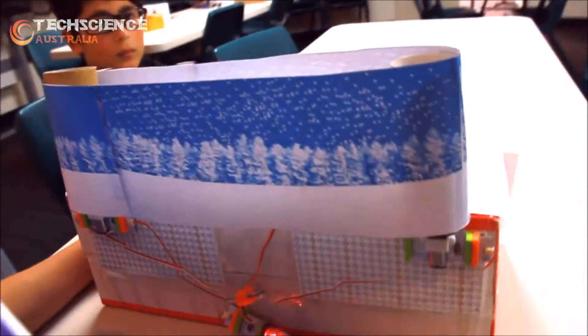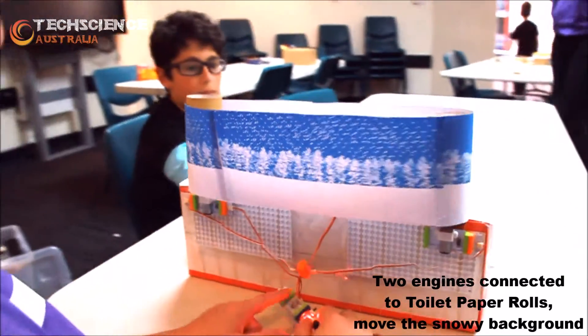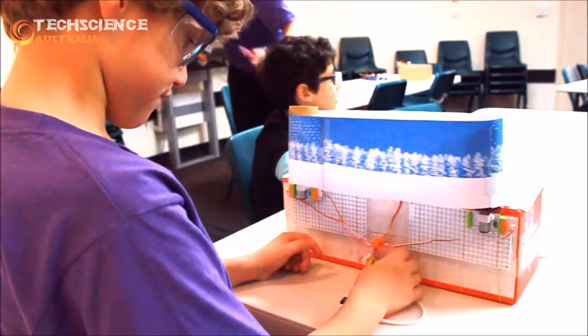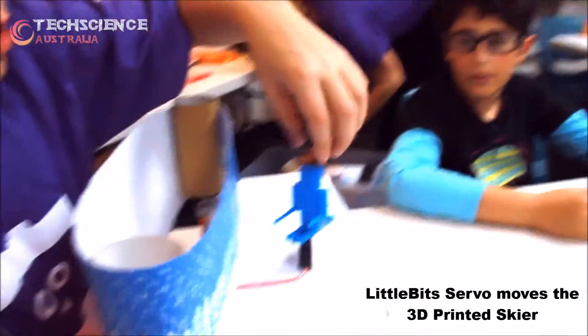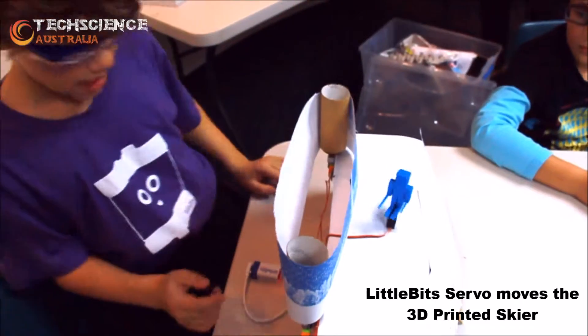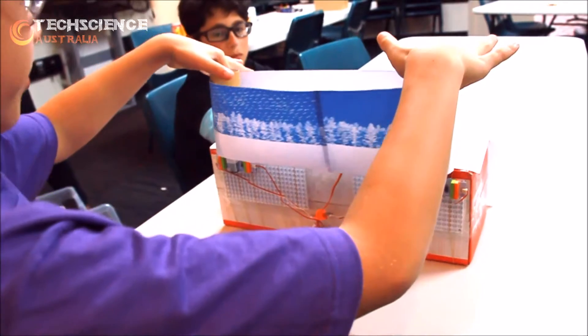So what's behind the scenes? Behind the scenes is the power — the thing that connects to the servo, which connects to this thing here, which moves this Minecraft dude. And then this stuff is moved by these — if you look underneath, the wheels.